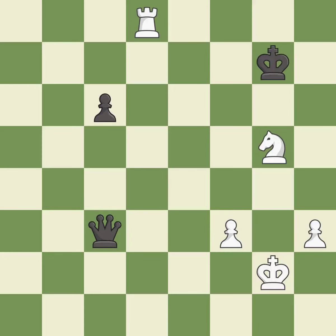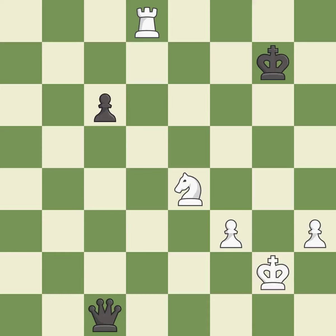This steps away from the checking rook. It is forced. This moves the queen to safety. Placing a rook behind an opponent's passed pawn can inhibit the pawn's ability to promote.